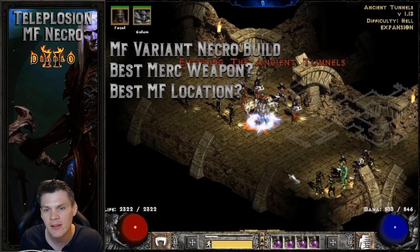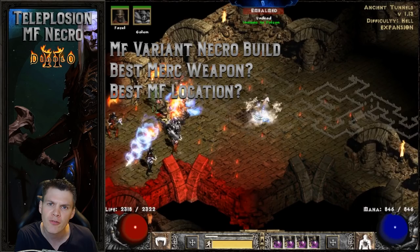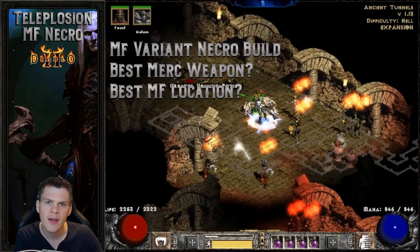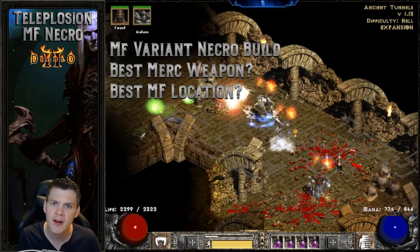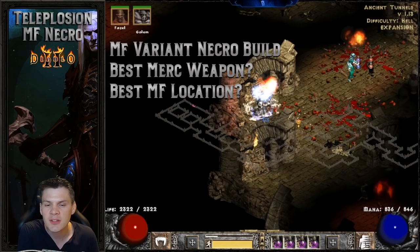The third and final point is where the ideal areas to MF with this build are. In my opinion it's the Ancient Tunnels and the Pits. You can explore other areas like Chaos Sanctuary or Worldstone Keep, but you have to be careful not to lose your Iron Golem — because of curses in Chaos Sanctuary and other late end-game areas. The Pits and Ancient Tunnels you can farm very effectively, very fast, and with a large amount of MF.